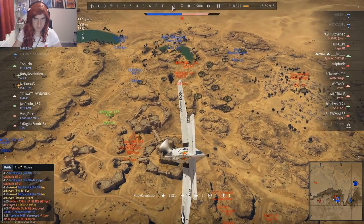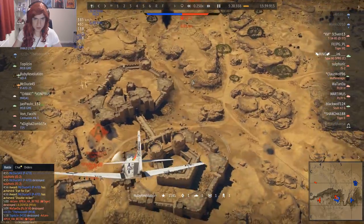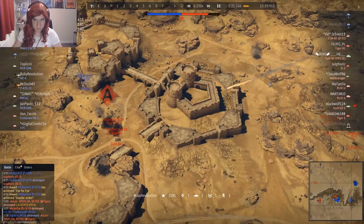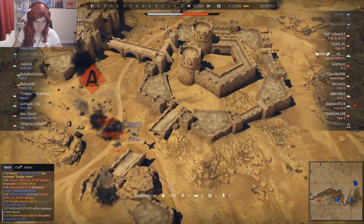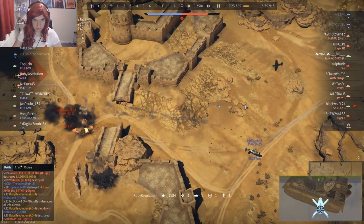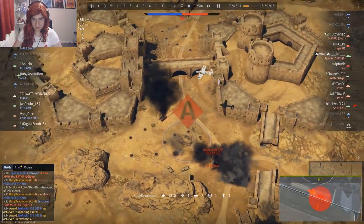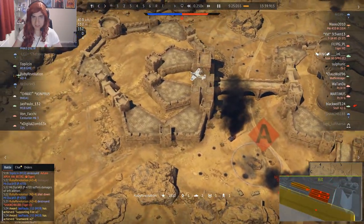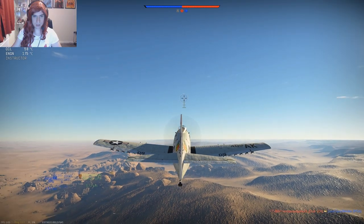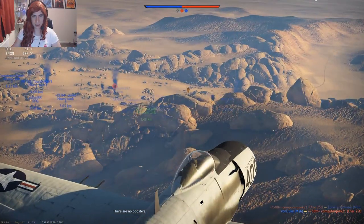There he is — look. I'm going to slow this down. I can't believe it — you wouldn't be able to do that again if you tried. I think he was probably going to crash anyway — that was so unlucky. Never mind, stuff happens. Okay, welcome to Sunai — we've been uptiered slightly in this one but I'm really not that fussed playing the aircraft. I can already see some targets up.